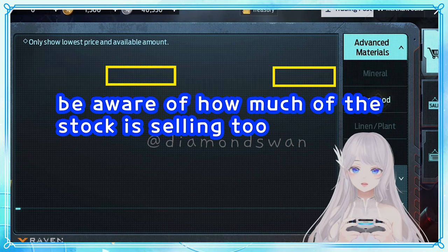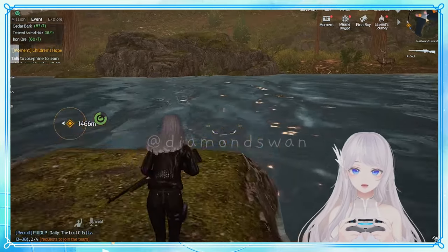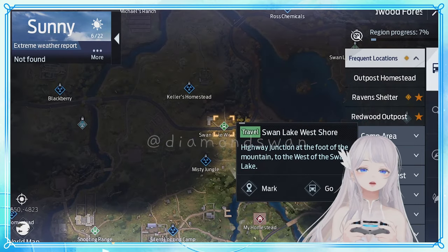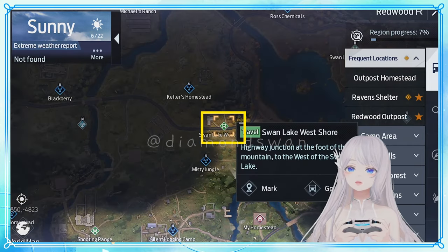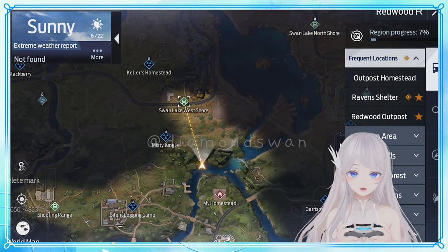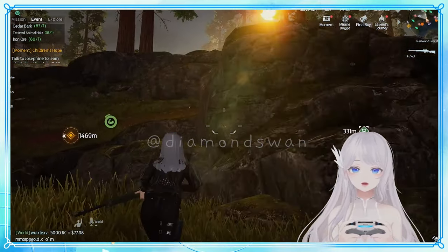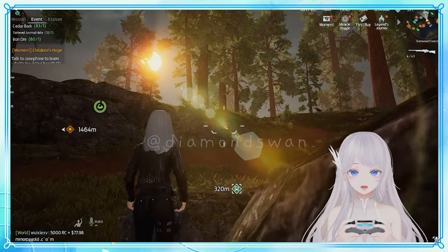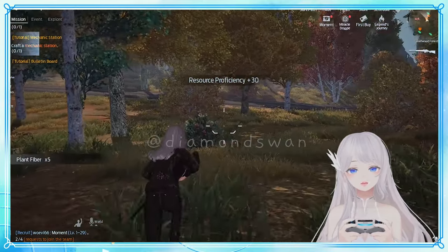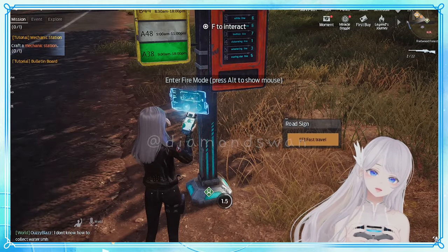Whatever you want to focus on, head to the back of your homestead and cross that river. Then open your map and find this signpost. Our house is located here and the signpost is up there — draw an imaginary line connecting the two and make a beeline towards the signpost, collecting your target item along the way. You'll run into many nodes on this path, and once you reach the signpost, getting home is as simple as teleporting straight to your homestead.